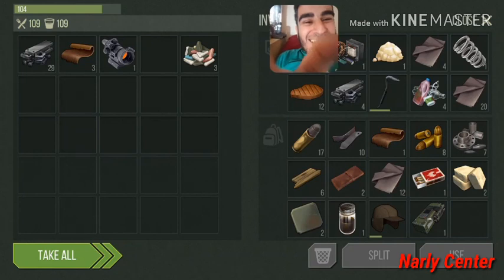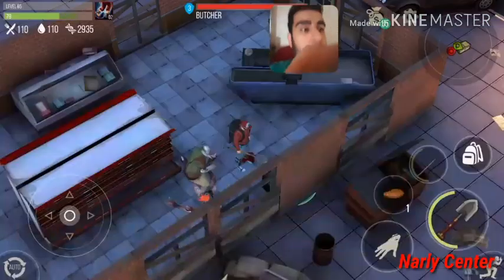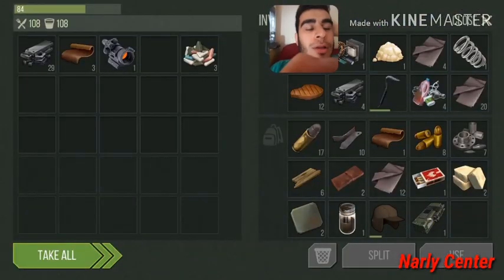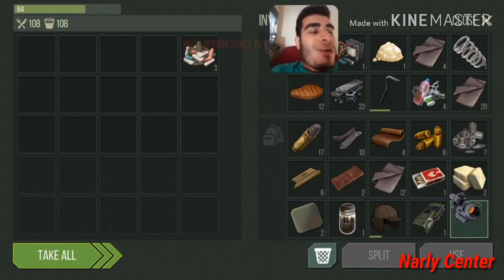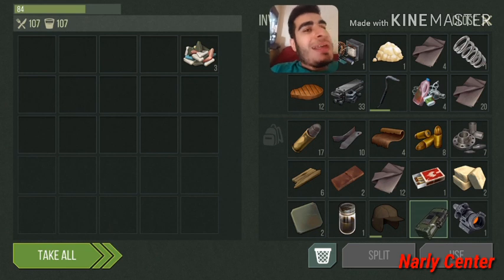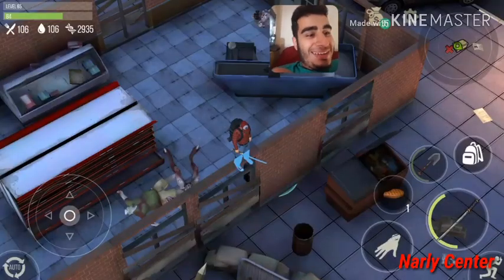Whoa — we got C4 and a red motion camera! This is very very rare. The C4 is worth 32,500 badges and the motion camera is 12,000 badges — so from this chest alone I got about 47,000 badges worth of loot. Incredible.